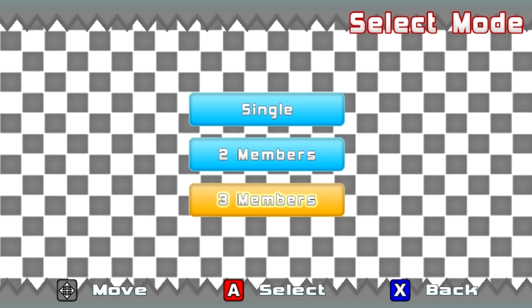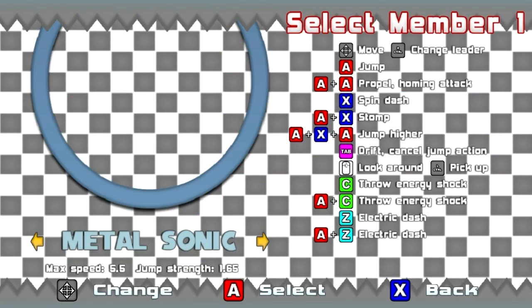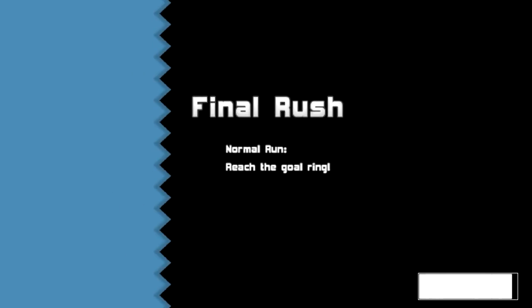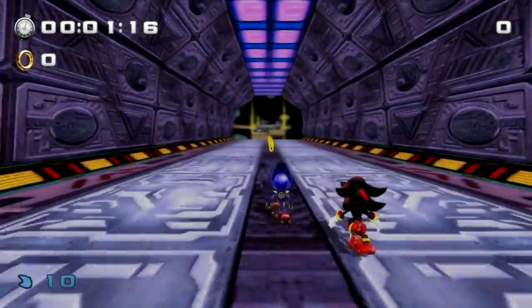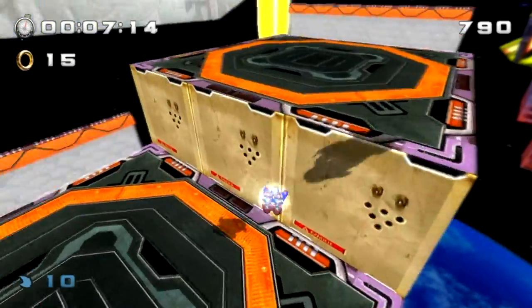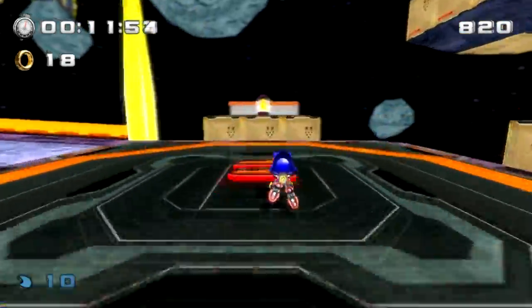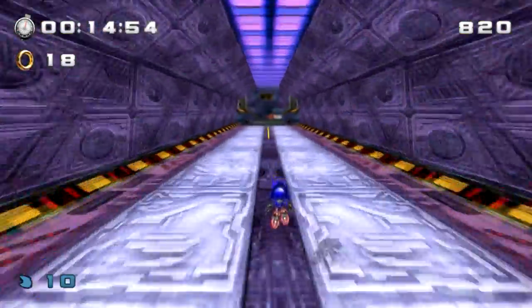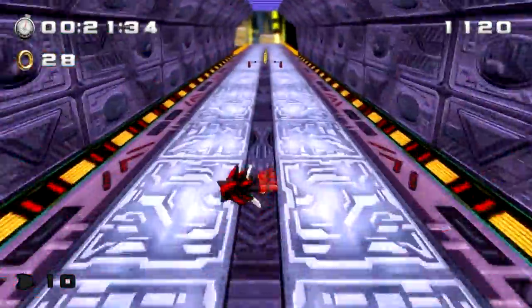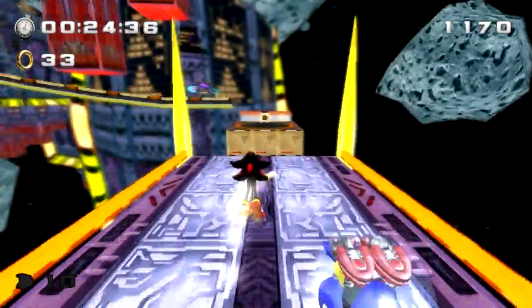So I have a cool duo I want to use — I'm going to use Metal Sonic and Shadow, because these characters were actually in a duo in Sonic Rivals 2, I believe. We are at Final Rush. Another cool thing to point out is there are three different soundtracks for a stage. If you use dark characters like Metal Sonic or Shadow, you'll get the dark theme. If you play with heroes like Sonic, Tails, or Knuckles, you'll get a hero soundtrack, which I think is Final Chase in this zone. And if you play as Amy, Cream, or Big the Cat, there's also a cute soundtrack — a completely different song.